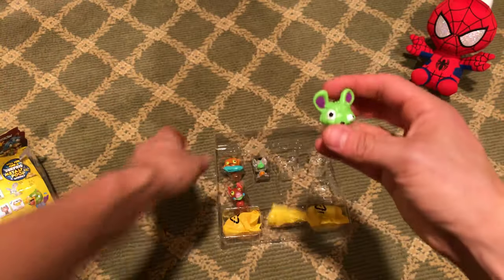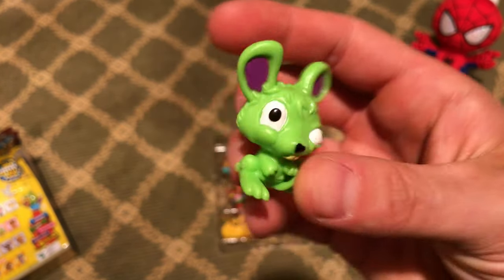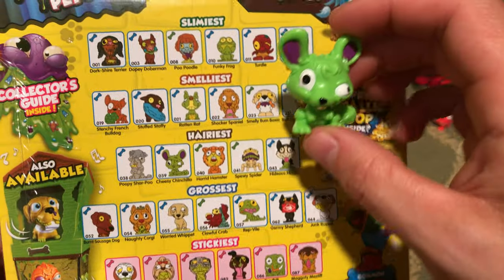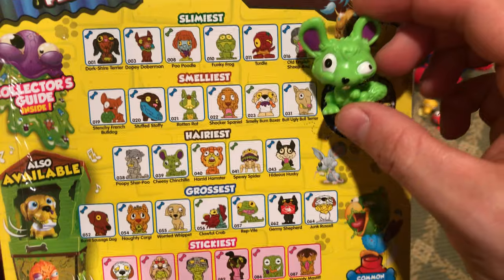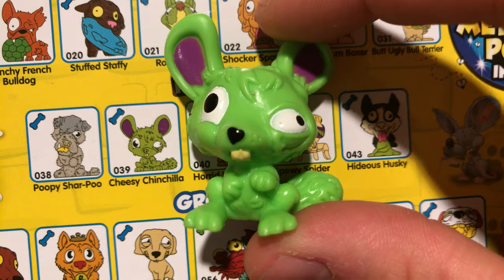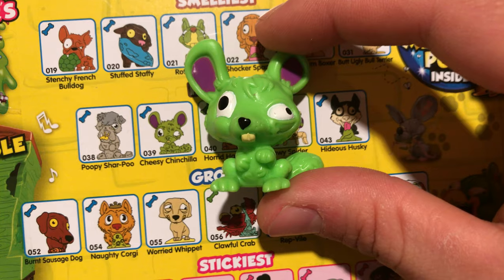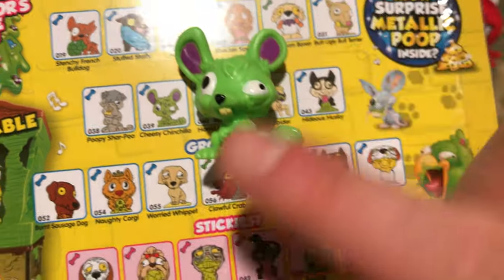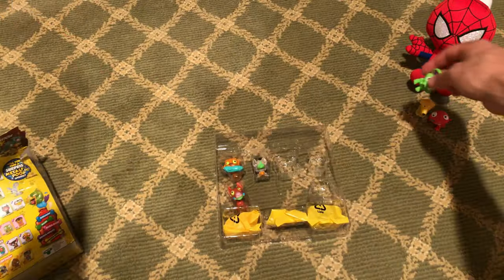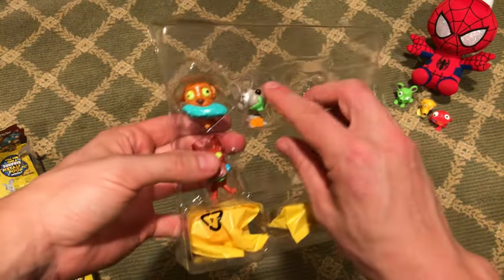Spider-Man, who do you have next? This one looks like a squirrel of some sort — look at his eye, looks like he's having a tough time opening that other one. Is he the slimiest? Smelliest? Hairiest? I think we got him — he is the hairiest pet, number 39, the Cheesy Chinchilla! Right there, number 39. That's a pretty interesting pet you got there Spider-Man. You've got three ugly pets so far!